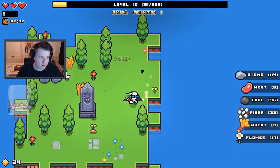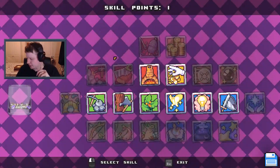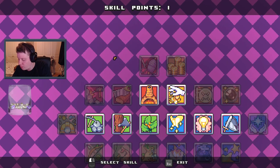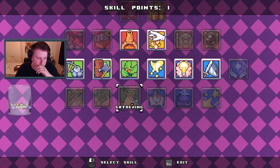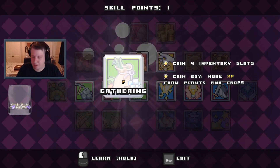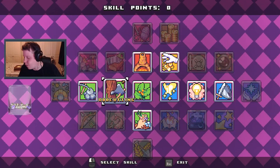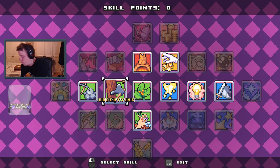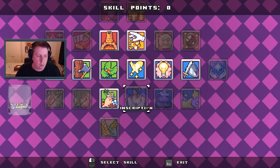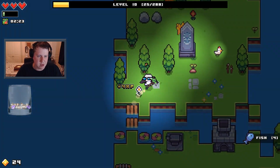Look at all this stuff! What the heck do we skill up on? What the heck do we do? I'm getting four more inventory spots — easy. I'm not even going to look at the rest. I feel like I can get a level in like 5 to 10 minutes. Next one I might get is the magic one.